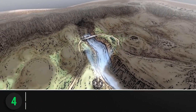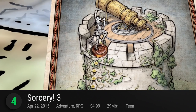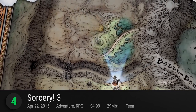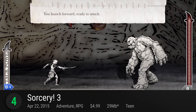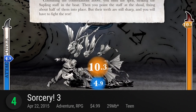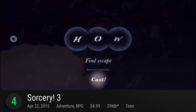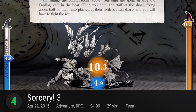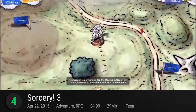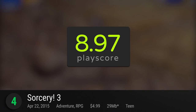Making magic at number 4 is Sorcery! 3. The Play Store's favorite choose-your-own-adventure game becomes more interactive than ever before. A fitting adaptation of Steve Jackson's interactive game book, watch this world come alive with lovingly crafted maps and scenarios. While the game isn't fully animated, its bookish art style definitely adds to the immersion. A fantasy game faithful to its literary roots, it has a PlayScore of 8.97.